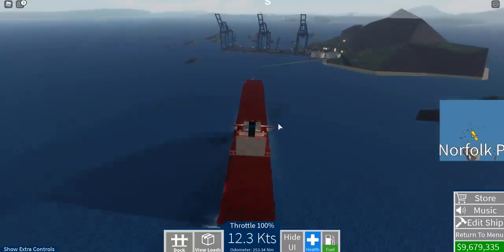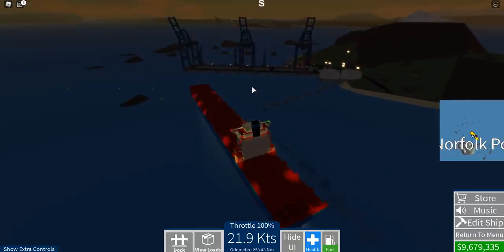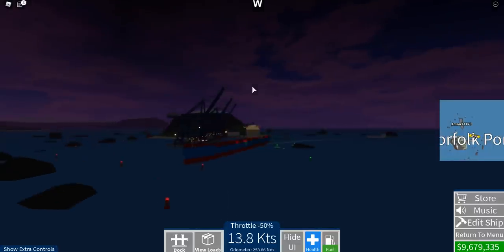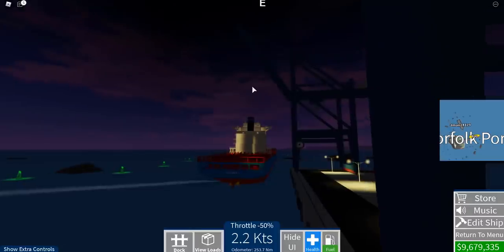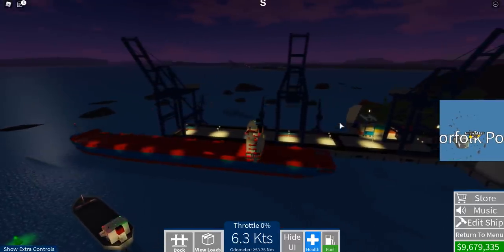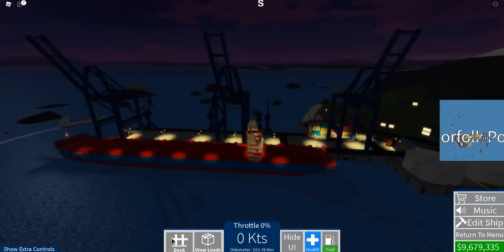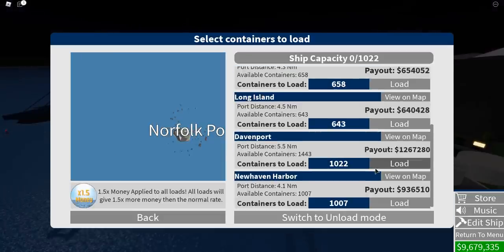Let's go ahead and dock up here. I'm actually going to be facing the wrong way, but I don't really care because I'm gonna be here for a very short amount of time just to load up on cargo. Hopefully no one sees. Let's drop the throttle, get the bow thrusters, go in full reverse - don't hit the rocks, not again. Perfect. So now we just need to go in reverse and dock up the vessel. Oh look, it's the starter ship! Let's go ahead and manage some cargo - let's pick the largest payout. A million dollars! That is looking good.